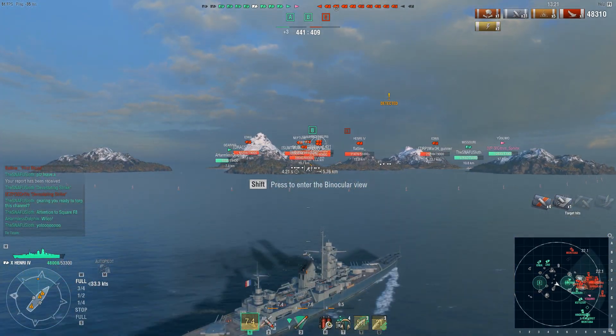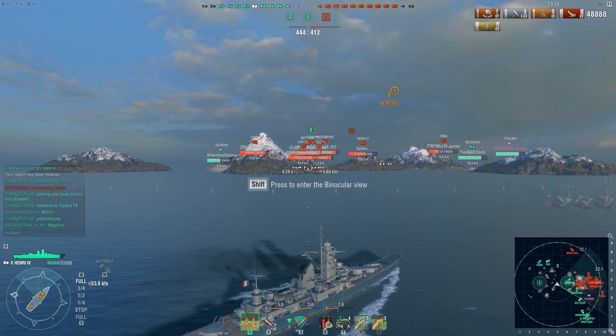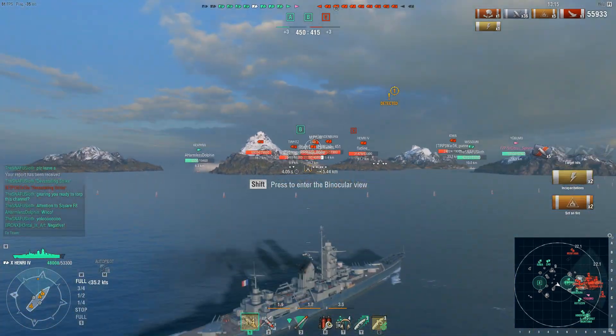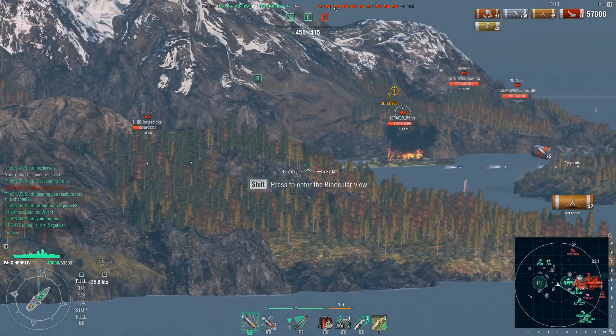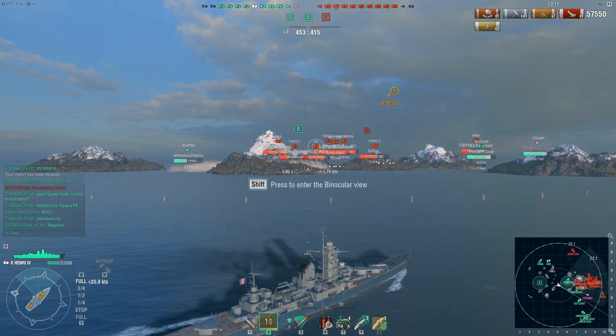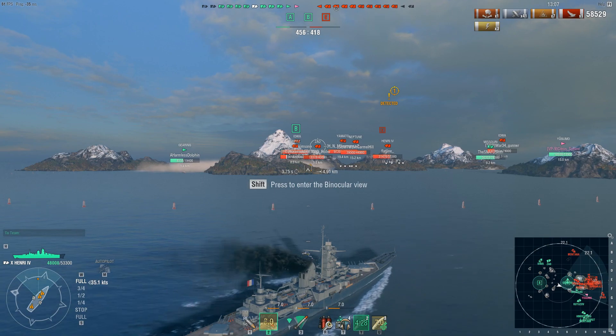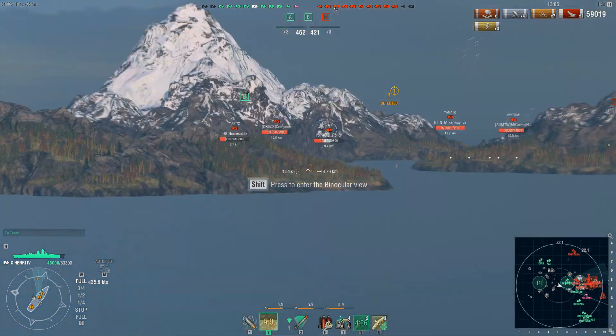Getting shots off there and then back off at the Montana — I am detected and being targeted, but now I've shifted focus to the Zaal. I managed to set a double fire on the Zaal and that's going to burn for a little bit. With any luck I can get armor piercing loaded and put some nice fat citadels into the side of him before he gets behind that island.